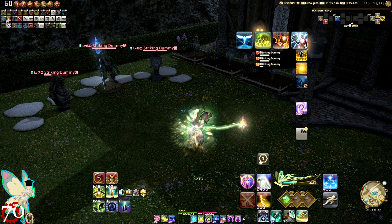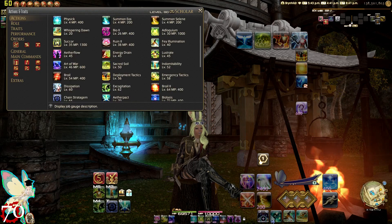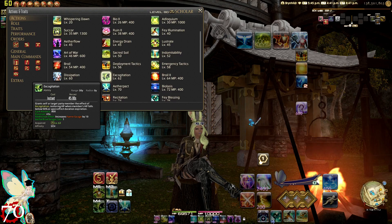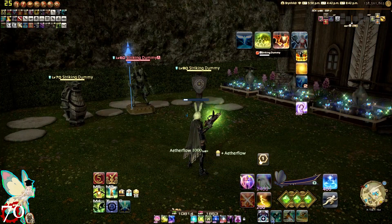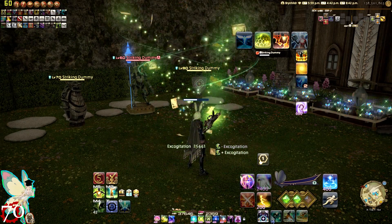For example: we have 60 gauge, we just got healed so we're at 50, we just got healed again so we're at 40, and so on. As a recap for Scholar at level 70: if your target is below 50% health and you use Excognitation on them, it will heal them immediately as an 800 potency heal free of charge — it only costs your Aetherflow and will skip the entire ability duration.